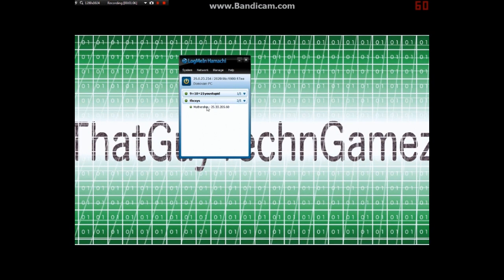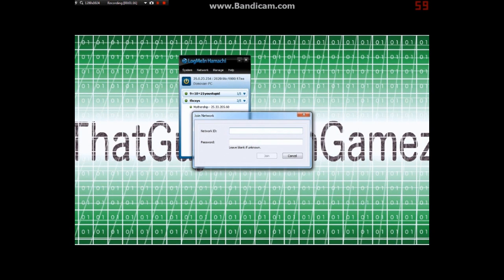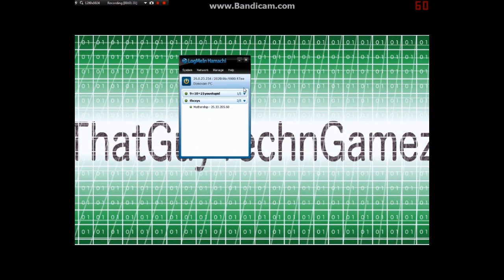Then you get your friend to join. I already have my network set up with my friends in it. For your friend to join, he or she goes to 'join an existing network' and types in your network ID and password — they'll type in your actual network ID and password, not the example ones.